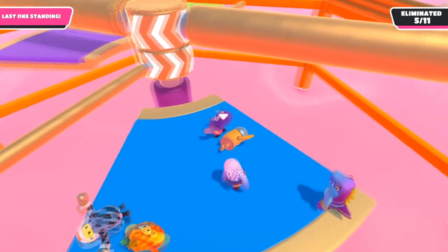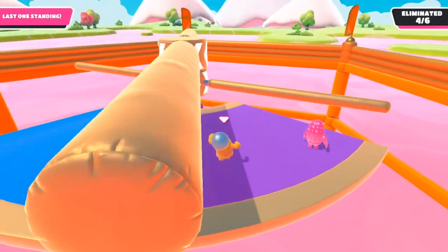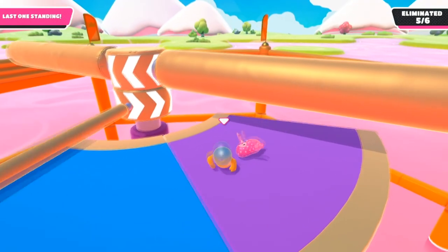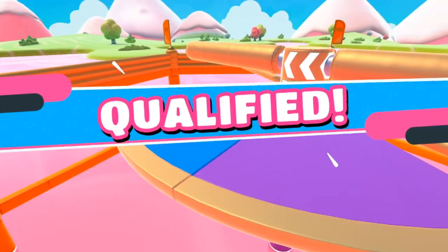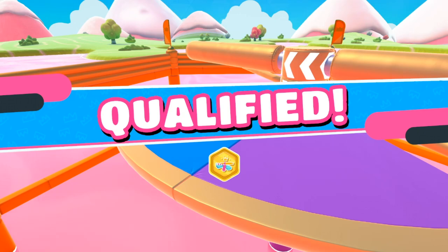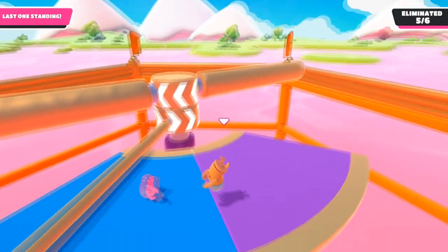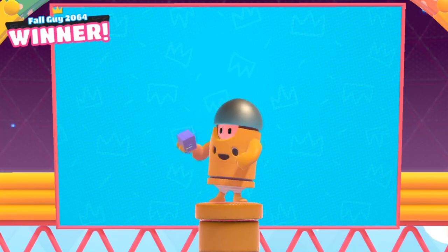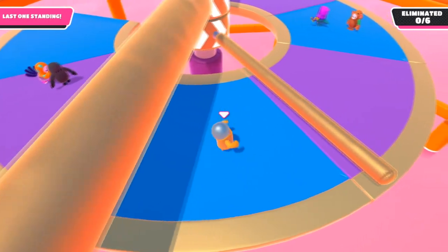Tip number one is to always try and grief other people. It sounds risky, but not if you know how to do it correctly. You need to be really close to the person, and once the pole is coming at both of you, tap the grab button to grab them — they'll slow down and be unable to move, but you'll still be agile. Then spam the jump button and jump over the pole. Just don't grab them for too long or you'll both lose agility and fall into the slime.